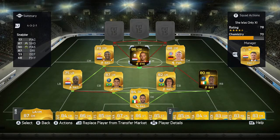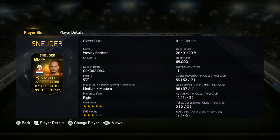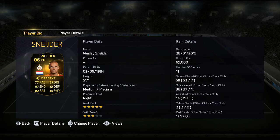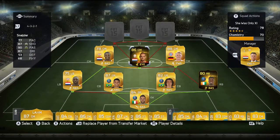Central midfield we have in-form Schneider. 77 pace, 87 shooting, 90 passing, 87 dribbling. His free kick stats are amazing — I'll put them up on the screen. He scored me one goal and it was a free kick from roughly 35 yards out with a 3-man wall — it was fantastic. Unfortunately I didn't get to record it. He has 5-star weak foot and 3-star skills, medium/medium work rates, 5 foot 7. He got 3 assists as well, all to my main striker. He only cost me 65k, which is brilliant for an 86-rated in-form. Definitely go out and buy this guy if you can.